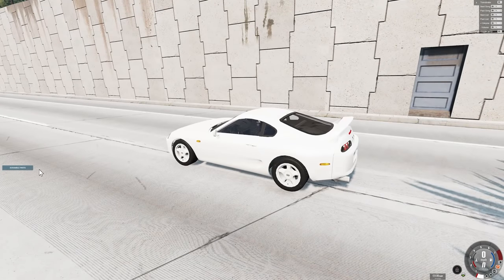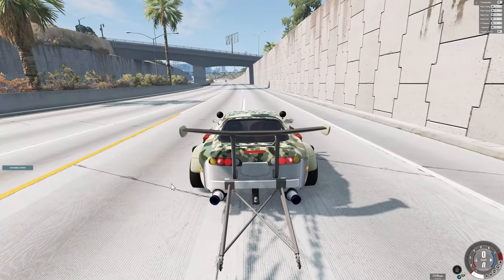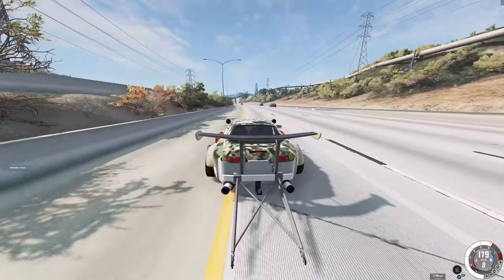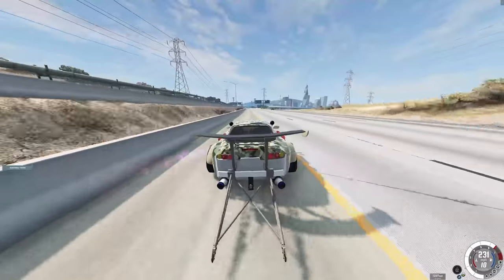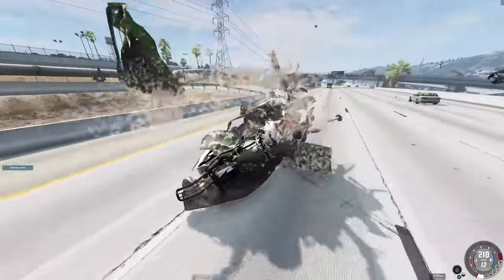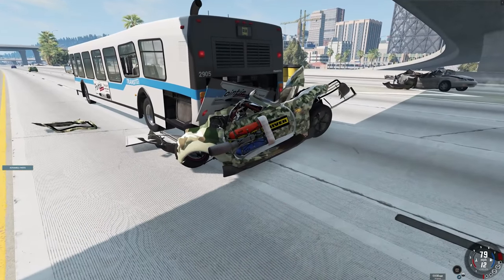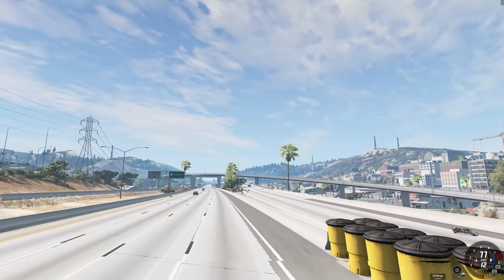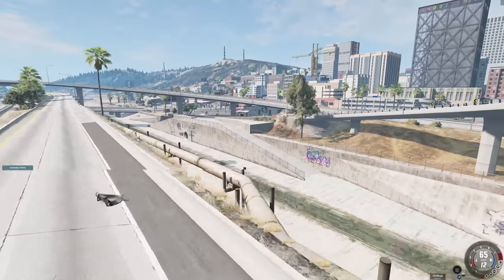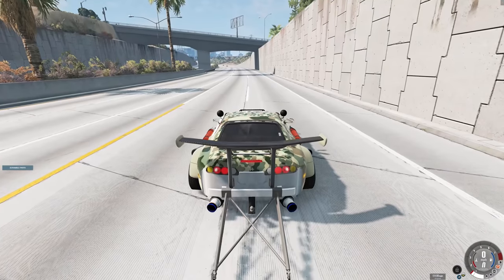Since we have the scramble parts button, we might as well use it. Let's see what kind of weird Supras we can get. Immediately subjato. Oh man, I love it. This one feels like it has no traction whatsoever. 300 miles an hour! Where's the other guy? This is collateral damage — I have no idea where the other guy went. I guess he's lost to the ethers.